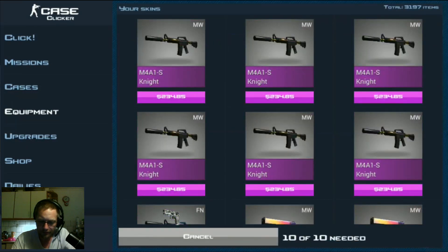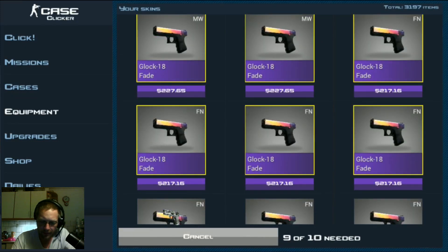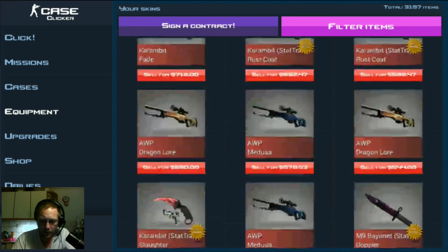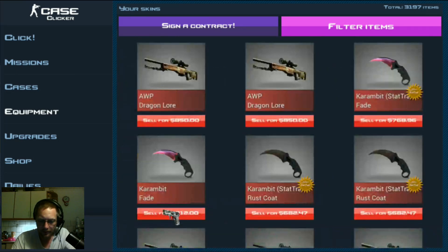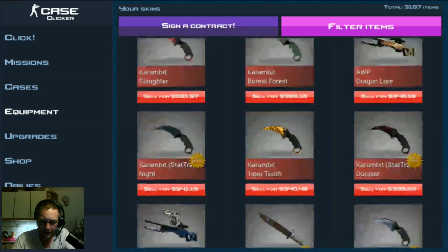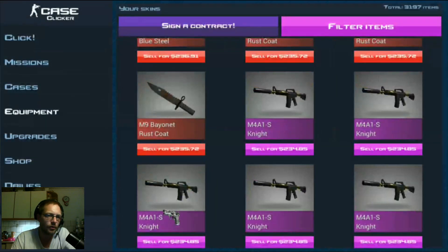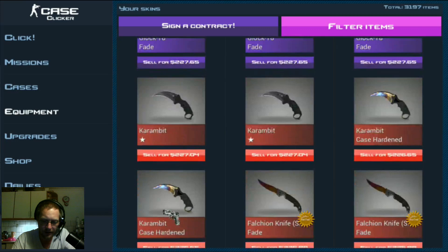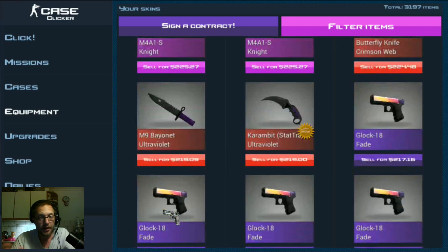Signing a contract — Glock 18 — just picking them. This is really just testing what happens when you try to sign a contract with the top tier item in a collection. So that's what happens, Dorian gaming. I got a little new info here. I thought it was a game bug, but apparently if you have a top tier item such as the Glock 18 fade and try to use it in a contract, it just doesn't work.